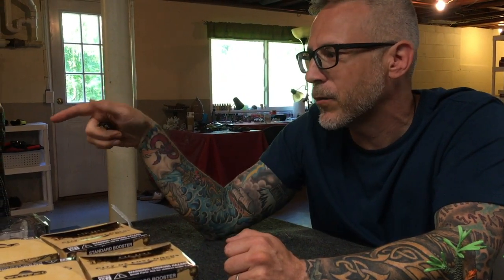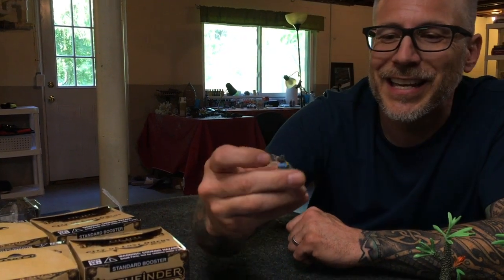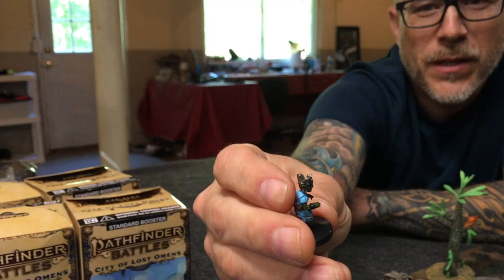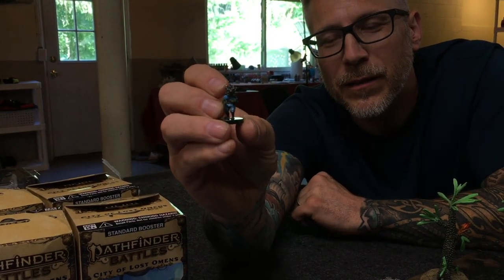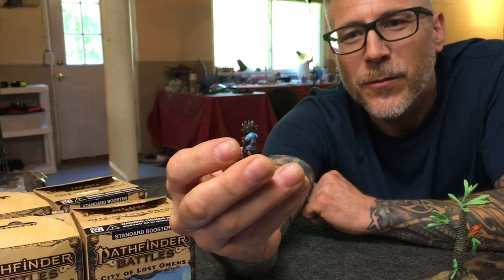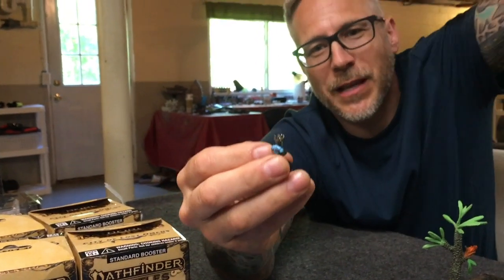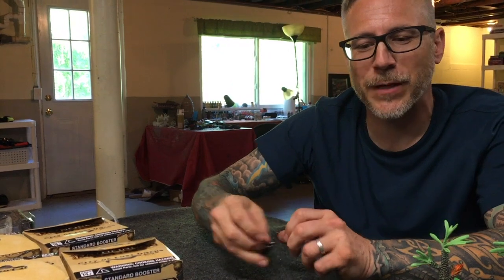These minis by WizKids — whether the unpainted Nolzur's, the Pathfinder Battles unpainted line, or just the D&D ones — are really handy in getting done what you need to get done. Now my sons are going to be totally jealous about this: Chief Zussgood, a goblin king. Look at that — he's wearing finery! Maybe the goblins kidnapped some nobles and put the noble clothing on him. What an awesome crown. He's got a big smile — I'd be smiling too if I had that finery and a crown.